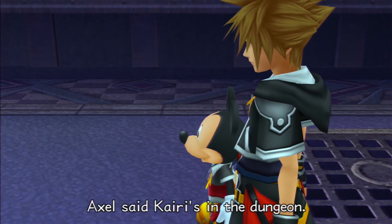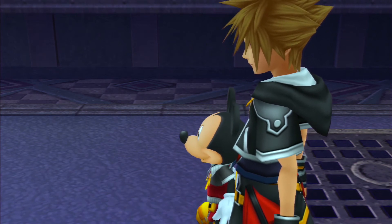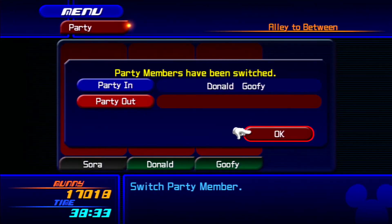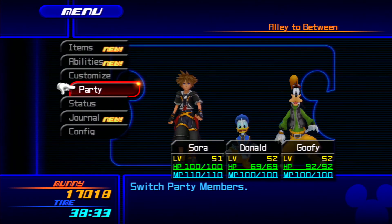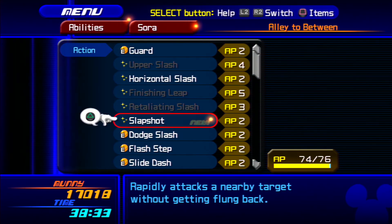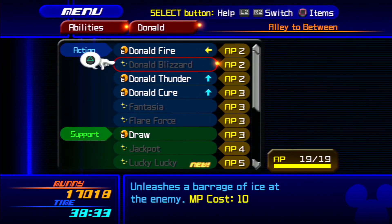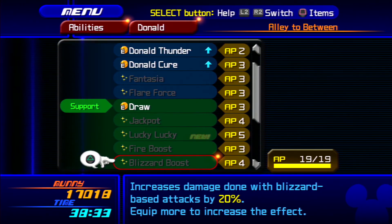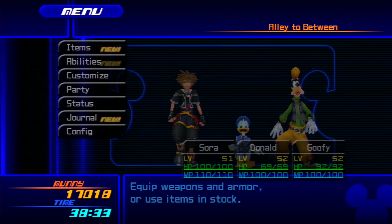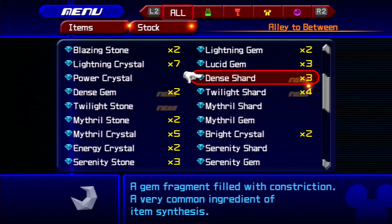Axel said Kairi's in the dungeon. Then we'd better find a way to get to that castle. All right, so this is the World That Never Was. I like it. I find it to be a rather interesting world and a very cool final world. It also has a lot of nobodies for us to fight. We did get that new keyblade and there are also these that are new.